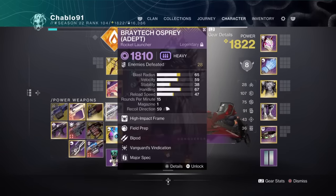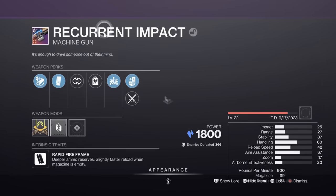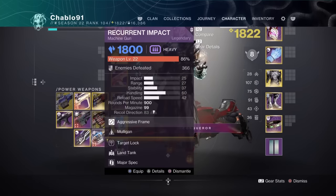I want to introduce you to this machine gun called Recurrent Impact. It has Mulligan and Target Lock Enhanced. Mulligan with the exploit gives you infinite heavy ammo. I also have Enhanced Target Lock on there which doesn't normally come on this gun. I also have an aggressive frame shotgun in the machine gun - it's not meant to say aggressive frame, and it's got the symbol to show it's a shotgun.